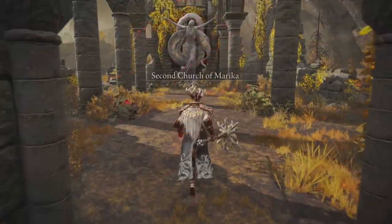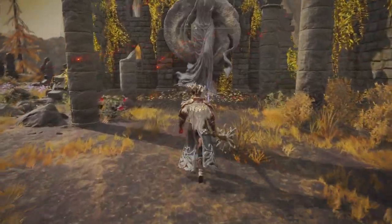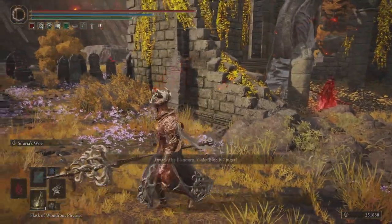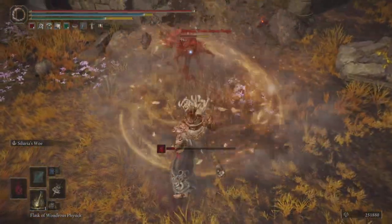From there, head into the Second Church of Marika, pick up your sacred tear, and once you leave the church, get ready for a fight. You're going to be invaded by Eleonora, the Violet Bloody Finger.